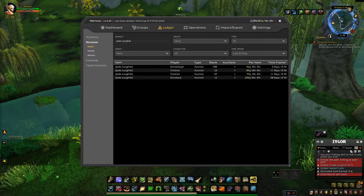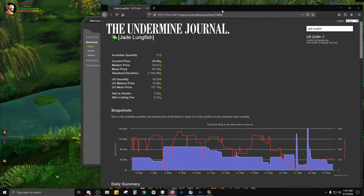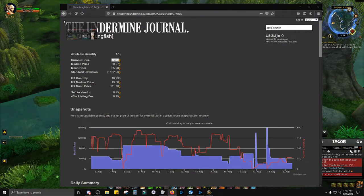Prices for the Jade Lungfish have dropped significantly in the last 30 days, obviously with where we are currently in the game. The Jade Lungfish sell at about a 0.2 sell rate for 22 gold on my server, but the last time I sold, I moved 100 of them at 56 gold each on Zoljan, even though the Undermine Journal is telling me they're currently at 22 gold.